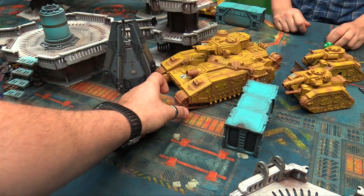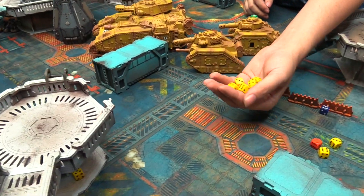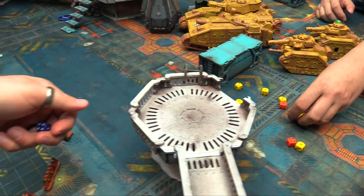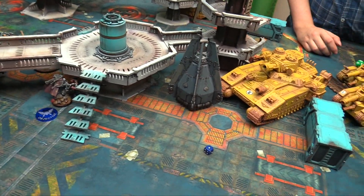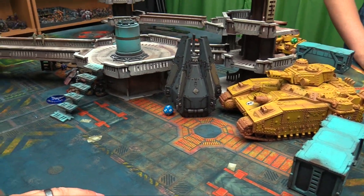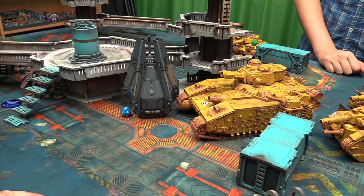Can the Thunder Wolf charge the Hellhammer? Owen overwatches — missing. The Hellhammer has 9 adamantium tread attacks — rolling 1 hit, wounding, minus 2 AP, Thunder Wolf fails the 5+ save. Takes 2 wounds plus D3 — drops to 6 wounds. No attacks back from the drop pod — weapon skill dash, zero attacks. Turn 3 ends.